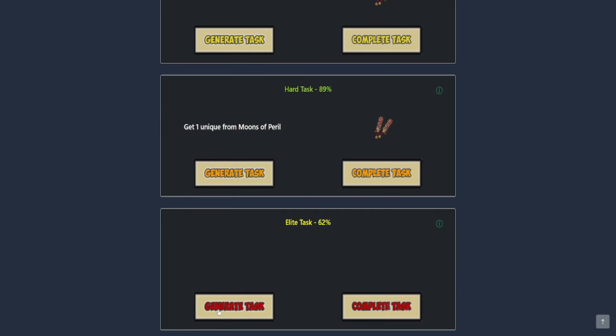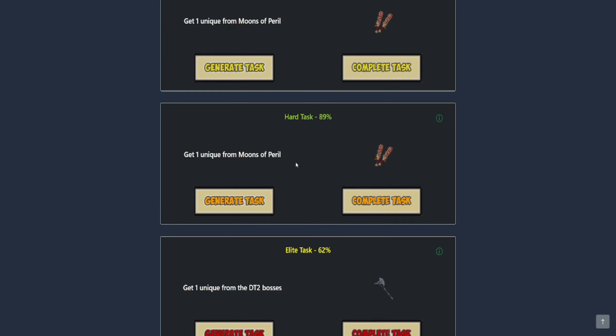Can we get the triple or will we get something else for the elite task? One unique from the DT2 bosses. I'd like to go back to Duke but I'd like to get the upgrade from While Guthix Sleeps first, and that's still a couple of days away. So I guess we're going to go back to the Moons of Peril.